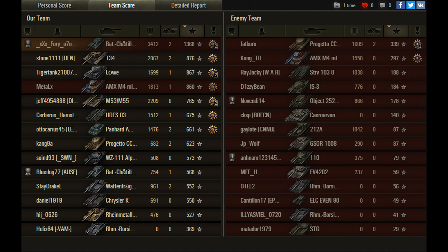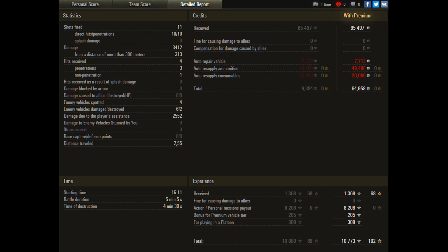1,368 base experience would get you a mastery badge — Ace Tanker — in most tier 8 tanks. But the Bourrasque has a pretty high threshold due to who's playing it at the moment, so you need around 1,600 to get an Ace Tanker in that tank. He finished well ahead of the rest of his team in terms of experience earned, which shows the impact he had on the game through his decision making and his actions.